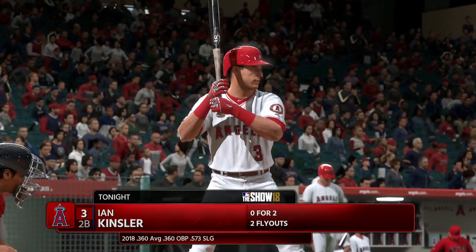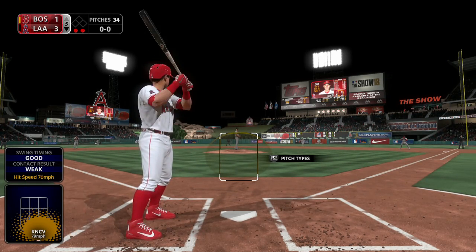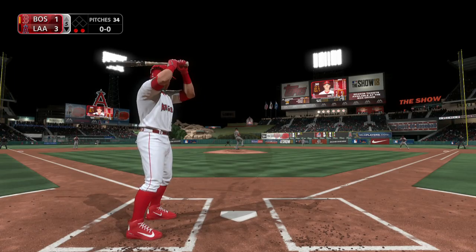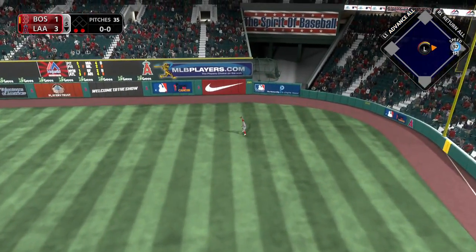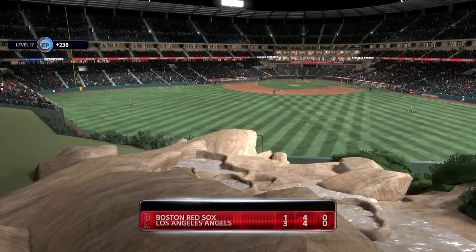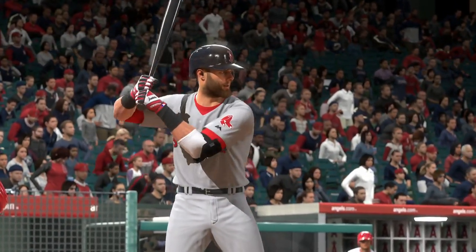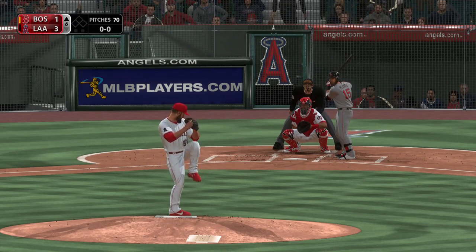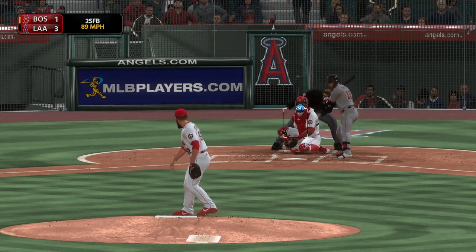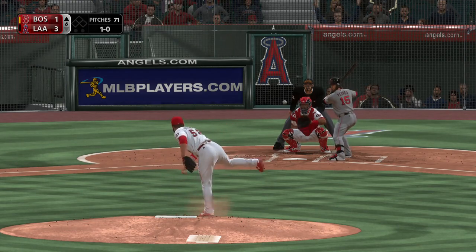Bases are empty with two gone and the lineup will turn over now for the leadoff hitter Ian Kinsler. Here's the first offering — skied into straightaway right. Betts has a read on it, he makes the play, and that'll end the inning. The Red Sox are down by a couple of runs — still the middle innings but they need to get something going.